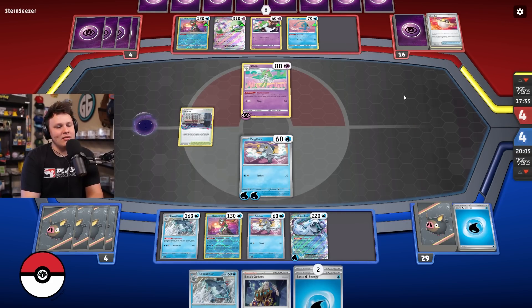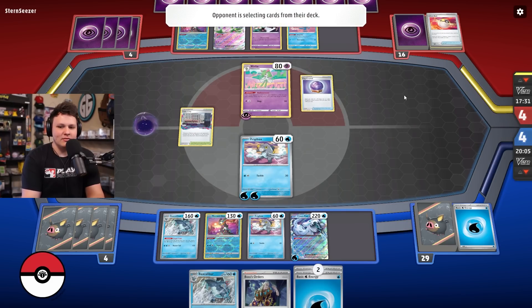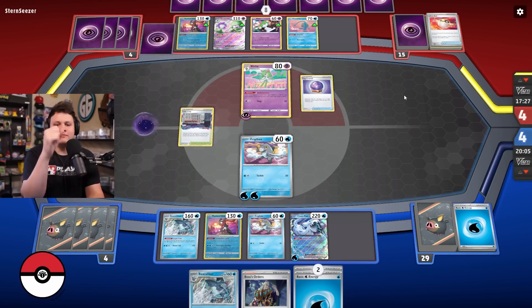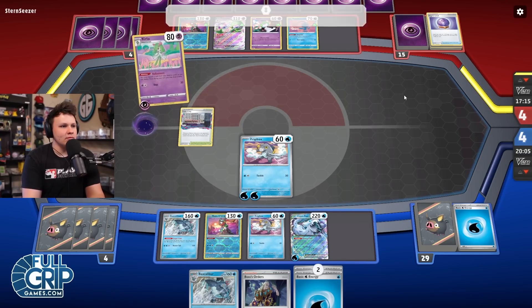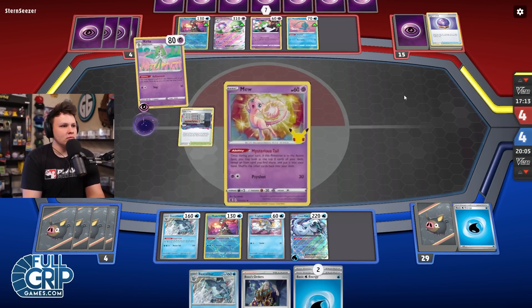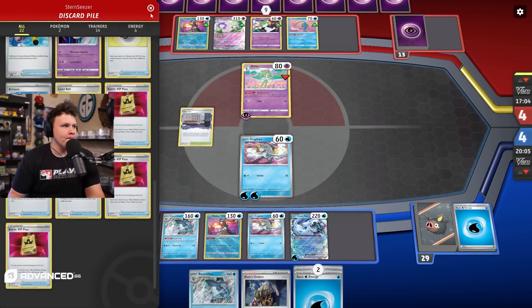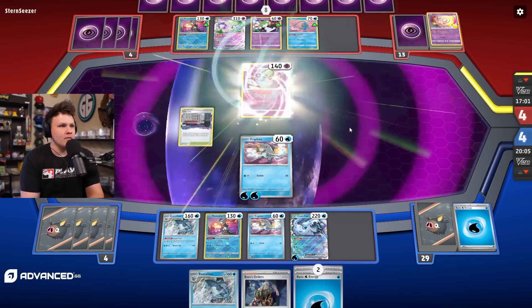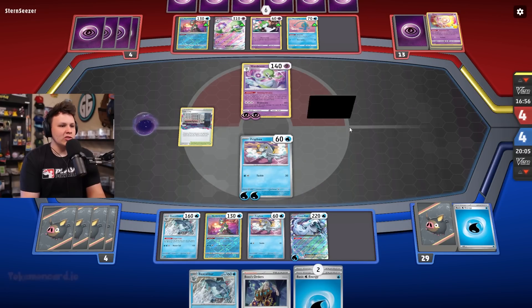How many energies are left in my deck? A lot, right? Three — I'll hold one. We got the Lost City too, and then let's attack — let's go! Baxcalibur goes hard in this matchup. That's so funny. If I Boss their active, I feed them a two-prize knockout and they just win the prize trade from there, even if I pull off a two-prize knockout. World's first Frigid Backs KO — no shot! Frigid Backs has been taking names.